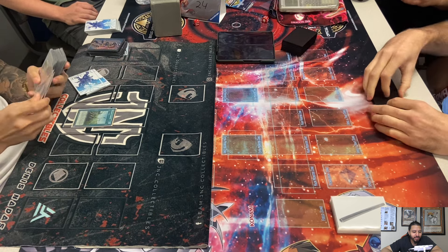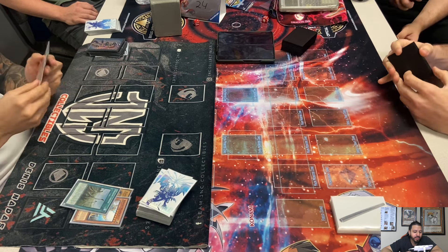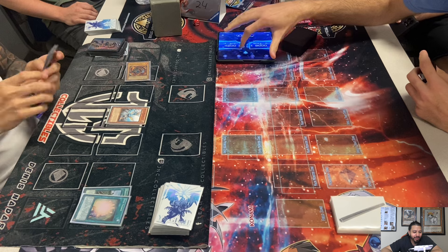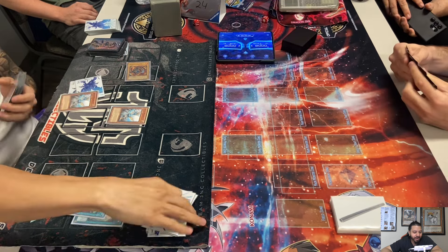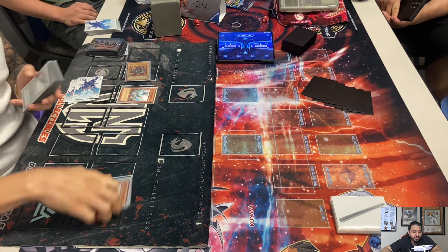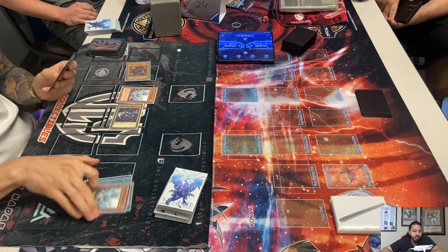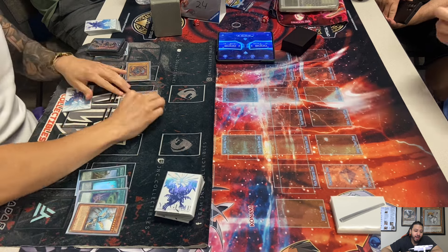Here comes Dragon Shrine from Dennis. He sends Flame Bell Guard and Sue. Yep, here comes Soul Charge — no Maxi, no DD Crow from Cam. He activates Hieratic Seal of Convocation, which is a ROTA for Hieratics. He tributes Sue to special summon Sue — Sue brings out Labradite Dragon from his hand when tributed. So now he's going to make Hieratic King of a Tomb.